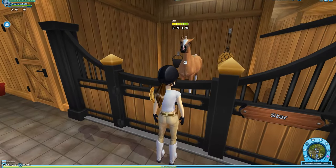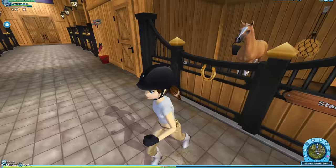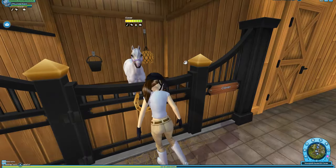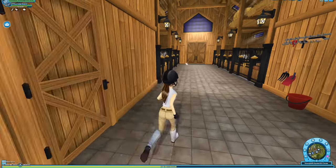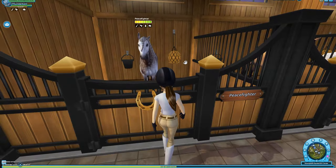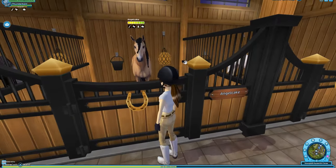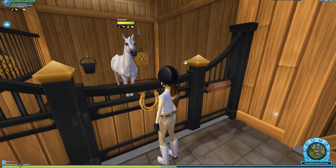This is Star — a Star Arabian Palomino. Really nice. I really like the Arabians' animations. This is Clover — one of my favorite horses, but my friend doesn't really like him, so every time she goes on my account she gets really mad when I'm on him. Super cute. And here's one I forgot the name of — he's an Andalusian. I really like him. Angel — she's the same breed.